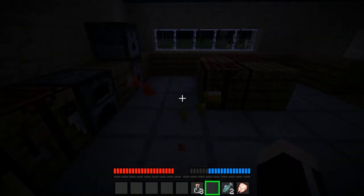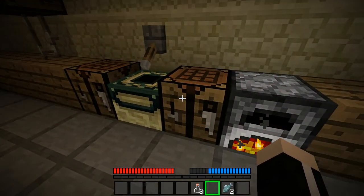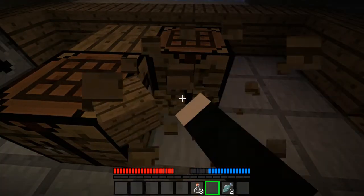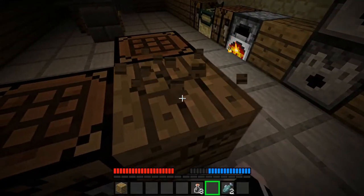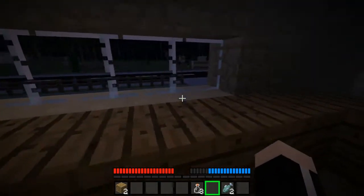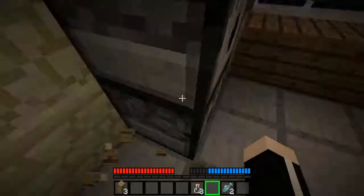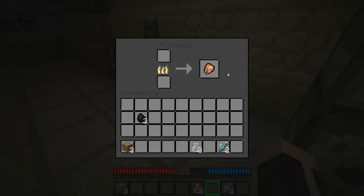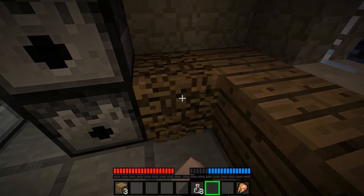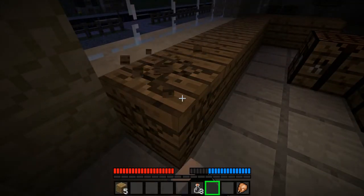I'm just going to go ahead and eat this melon now. But I do need to get this chicken and these fish cooking. I'm going to need to rip up some wood because I need tools, especially a sword. Unfortunately I currently don't see anything that can be used to make something better than wood.